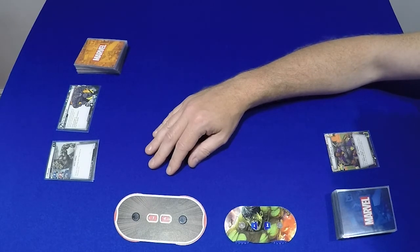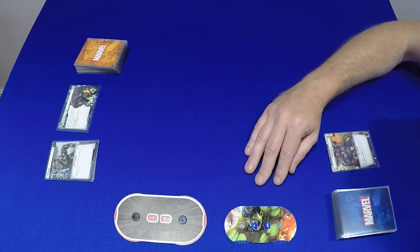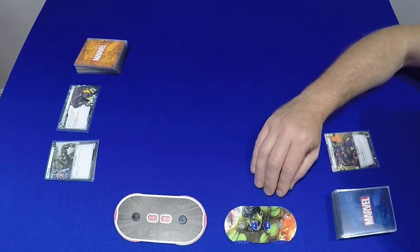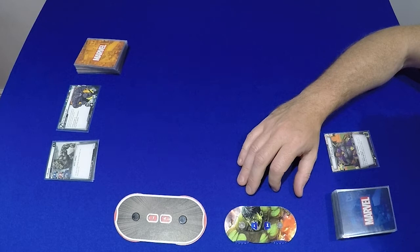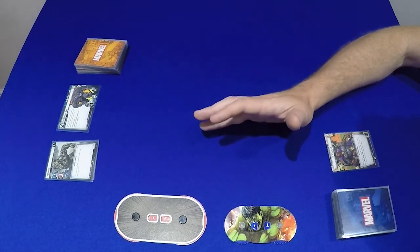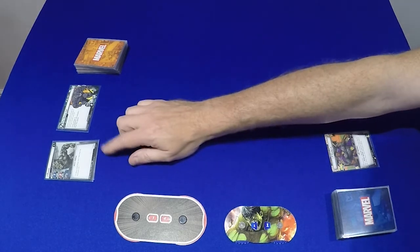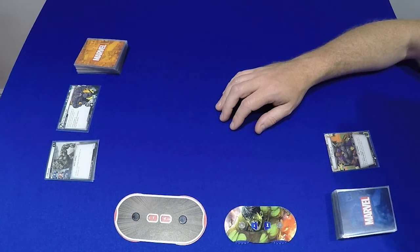Rhino starts with 14 cards. I start on 11 health. I am using one of the new wound trackers by Cogga2 - this one's the Incredible Hulk. There are lots of other heroes that you can get, there's generic ones as well, they even do villain wound trackers, so they're really nice.